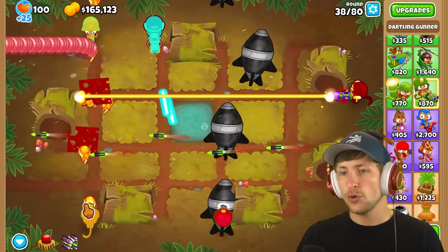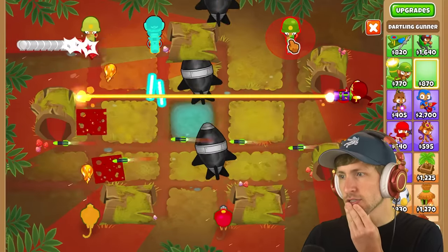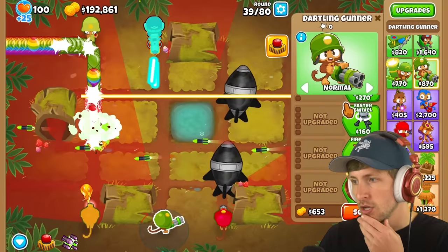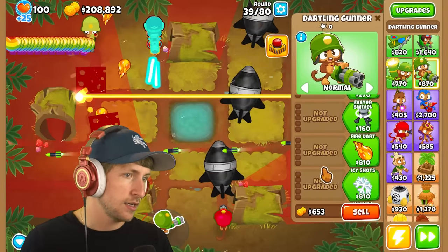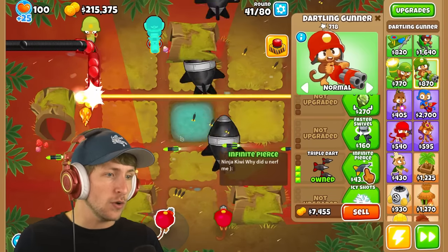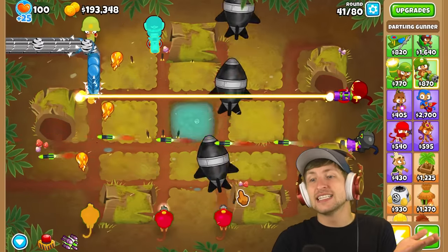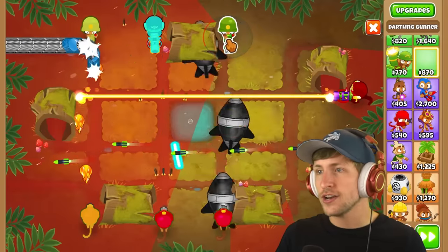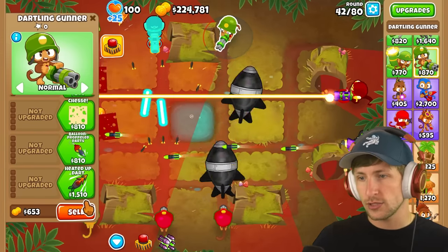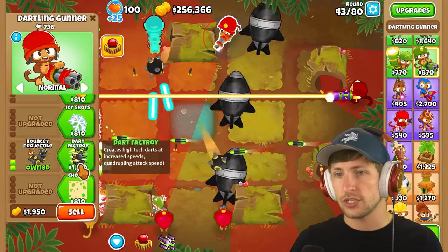So we can have one over here — this is going to be number seven. What have we not gotten yet? We haven't gotten the triple dart — okay, infinite pierce. Ray of Doom — okay, give me that! There are so many different Dartling Gunners now. We can put another one up here. Which ones have we not gotten yet? I think the only ones we haven't gotten are the homing dart, bouncing projectiles, and the dart factory.